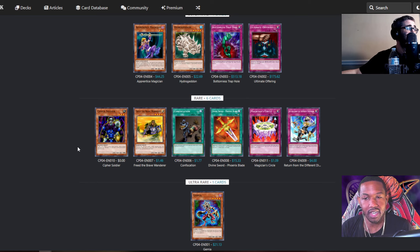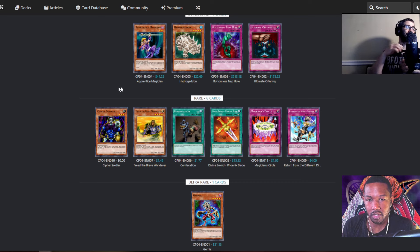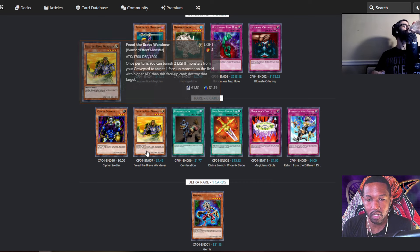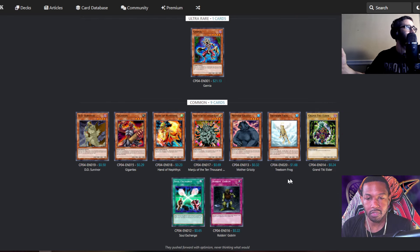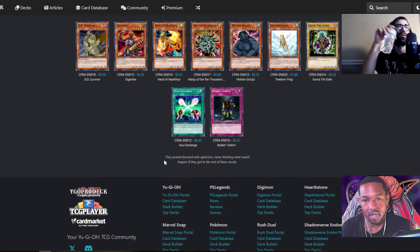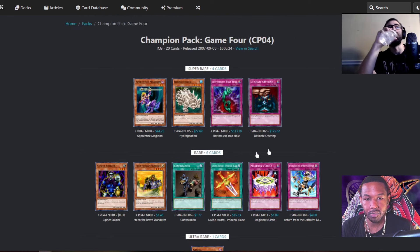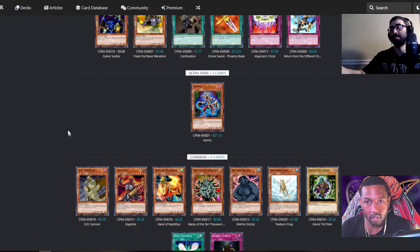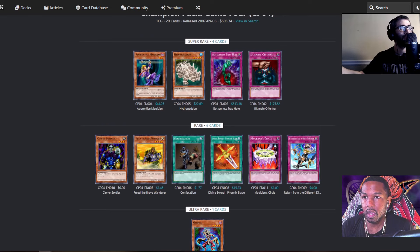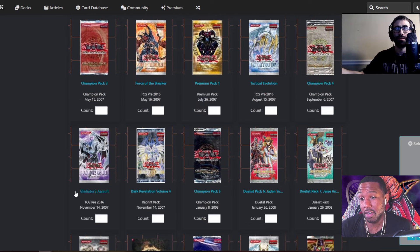Cipher Soldier — I believe the original name is Kinetic Soldier but they eventually changed it. Freed the Brave Wanderer. The ultra — Gurnia — during your next standby phase after this face-up card you control was destroyed into the grave by an opponent's card effect, special summon it. In terms of commons: Soul Exchange, Treeborn, Manju, Robin Goblin reprint, Duty Survivor, Gigantes. The main things are Return from the Different Dimension, Confiscation, and Cipher Soldier.